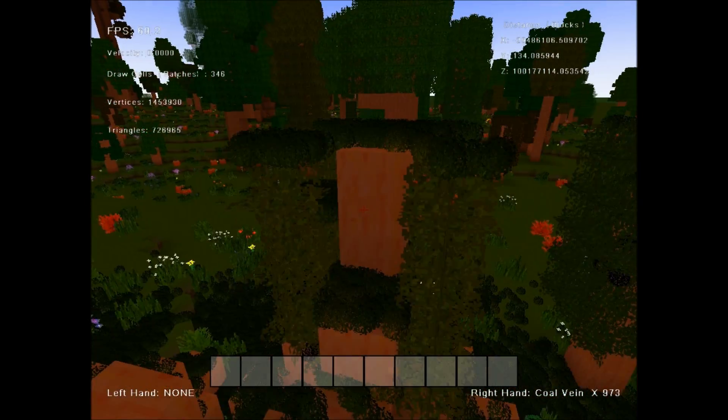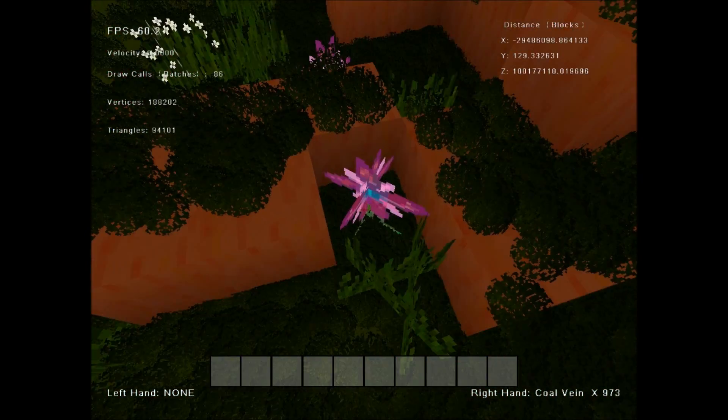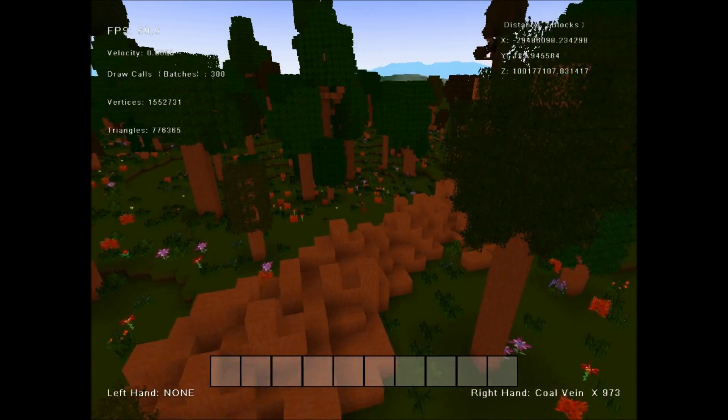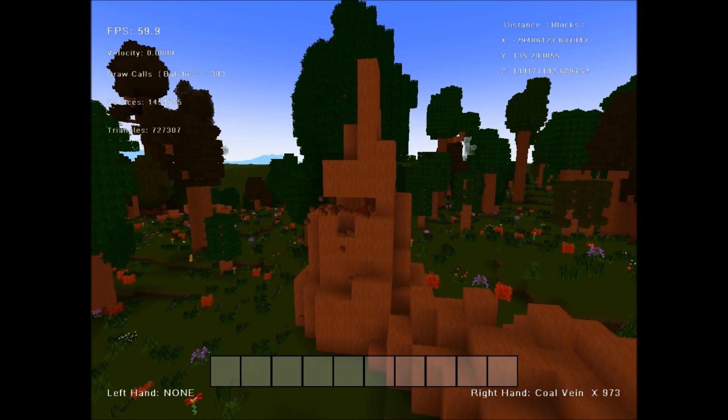If they fall on other trees, they will break the leaves of that tree, and if they fall on things like plants and grasses, they will also break those. When I have glass implemented, they'll fall through glass — all sorts of cool stuff like that.